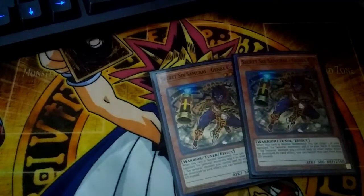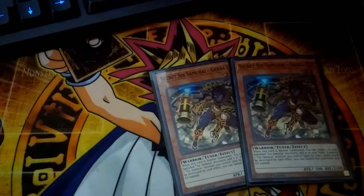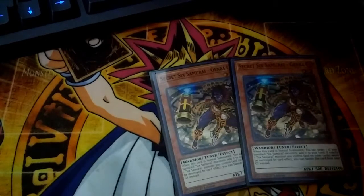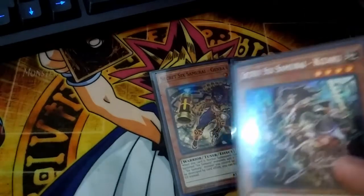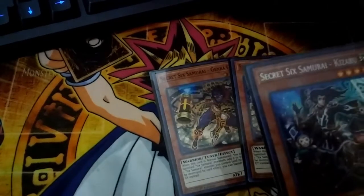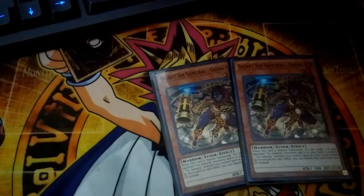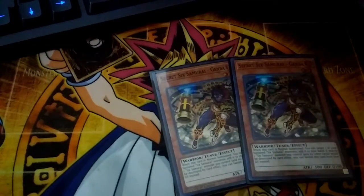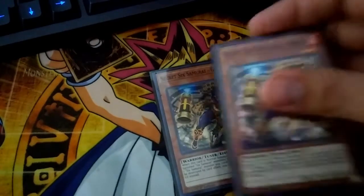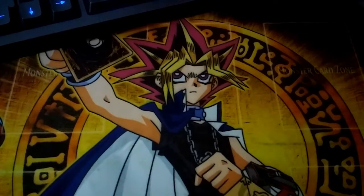For the tuners of the deck, you're gonna want to play two Gemba. I chose Earth because it's easily searchable through Kizaru — since you can't search an attribute you already have on board, you can't search Kagemusha because Kizaru is Earth and so is Kagemusha, but you can definitely search Gemba because it's the only Fire 6 Samurai monster we play in this deck, except for the one True King Vanisher. So it's really easy to get out and easy to search, which makes synchro summoning a lot easier.